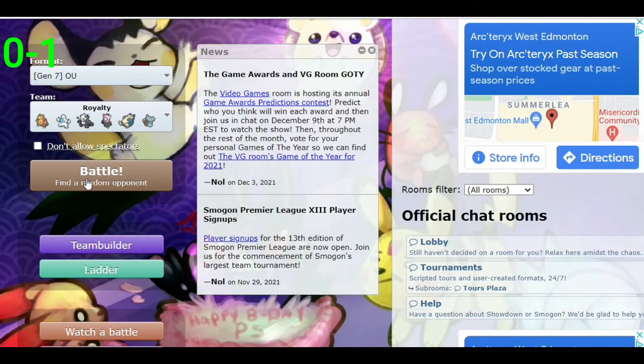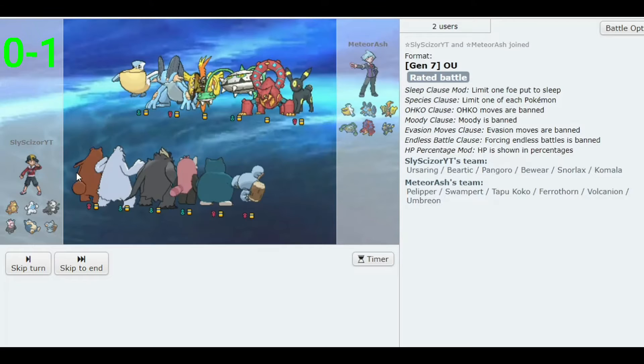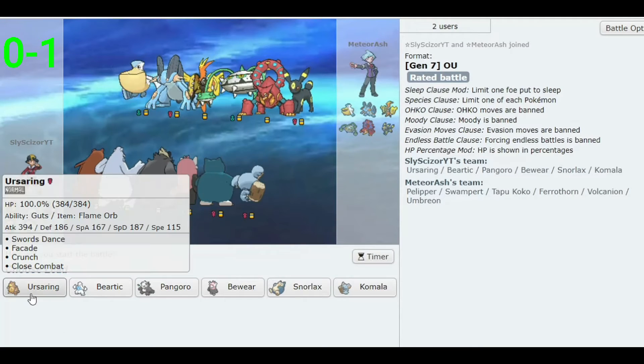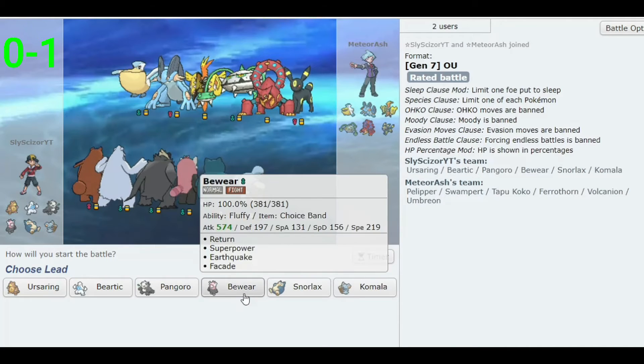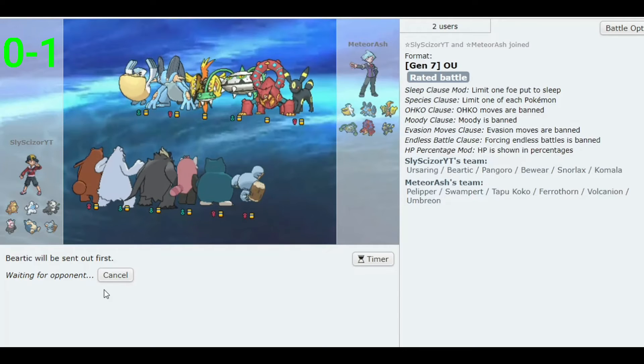So we're 0-1. Let's try another one. Battle number two — let's see if we can do better. Pretty generic-looking team: Tapu Koko and Faeriefire — quite common. The problem is I don't know who to lead with on this weird team. Let's go Beartic and set up the Hail right away.